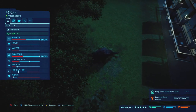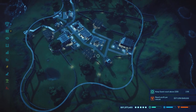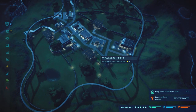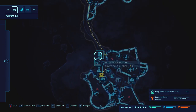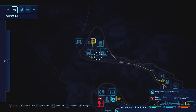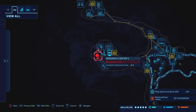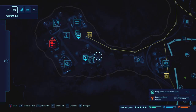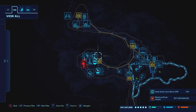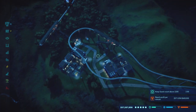You also need to be very conscious of your power usage throughout the park, because you're going to have a limited amount of space to build. As you can see here, I still have my research center deactivated simply because I don't have enough power to go around.